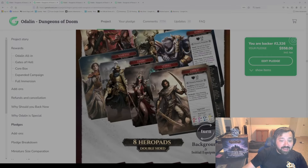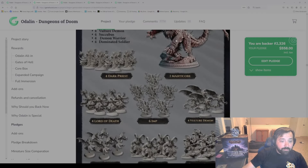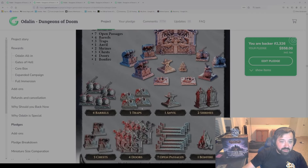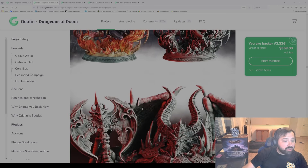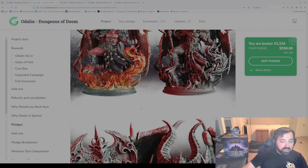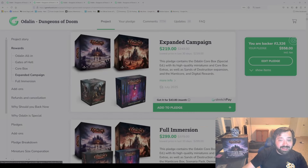Each of these pledges will tell you some of the additional things — what's in there, and it'll explain each of the options. This is what I was describing earlier about painted or unpainted options. That is the expanded campaign.